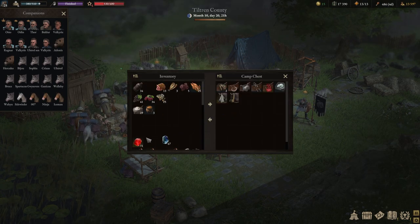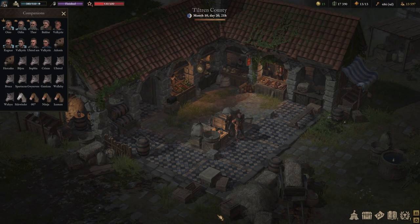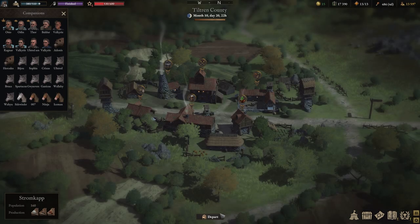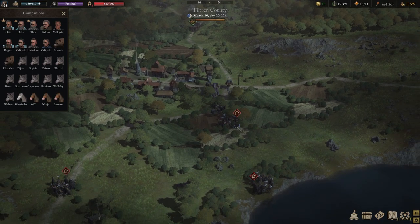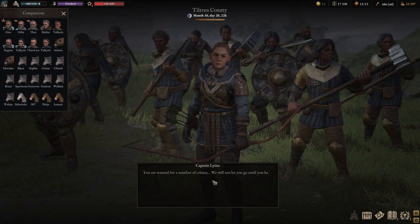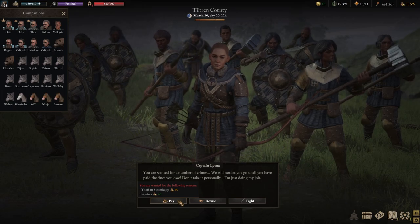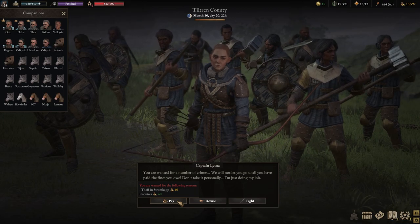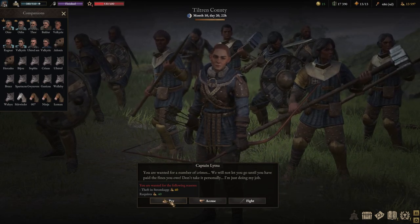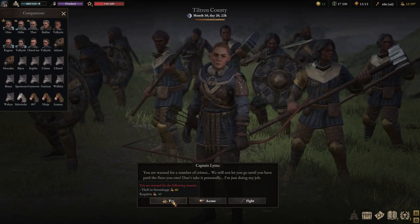There we go - they have finally been laundered. Now if we leave the city and encounter the guards, they don't seem interested in us. 'You are wanted for a number of crimes.' To pay the fine it's 40 gold - and we just made a couple of grand off of this and we only have to pay 40 gold.